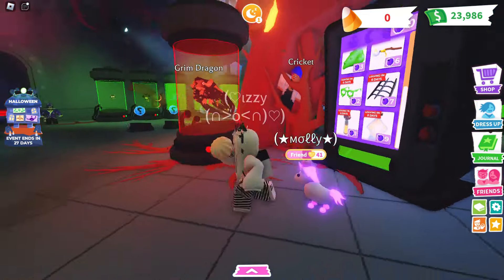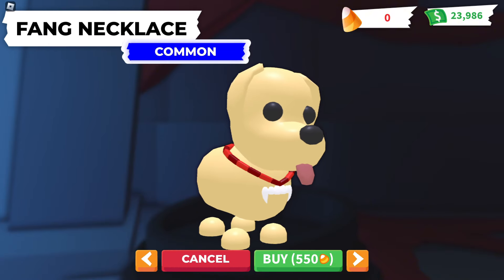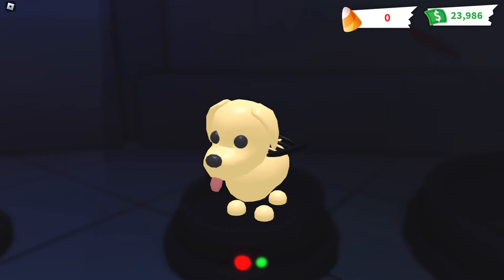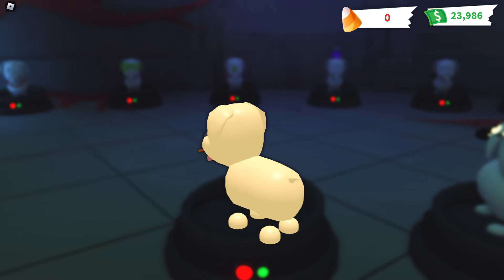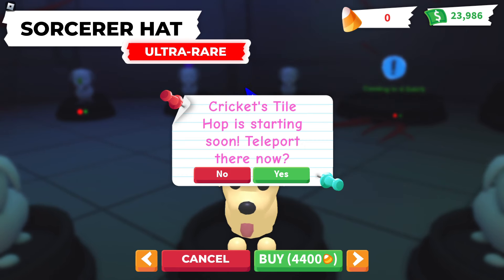Here are the pet wares. The first one is just a little fang necklace for only 550 candies. Then a web cape for 2k candies, and the sorcerer's wand for 2k candies again. And then the last is the sorcerer's hat for 4.4k candy. I really like the hat — it's my favorite one.